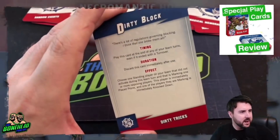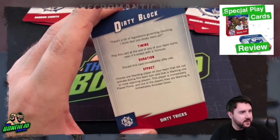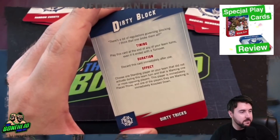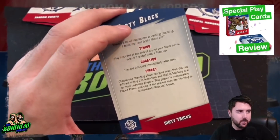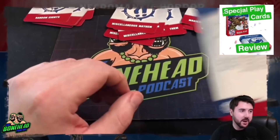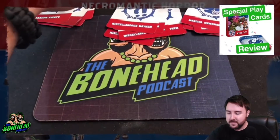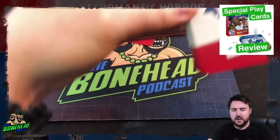'Dirty Block': play at the end of any of your turns. Choose one standing player on your team that did not activate this turn and is marking one or more opposition players — this player is immediately placed prone and one of the players they are marking is immediately knocked down. So if you've got a lineman facing down a minotaur, at the end of the turn you can automatically knock the minotaur down, taking your lineman with them. A knockdown triggers an armor roll, slowing down your enemy.